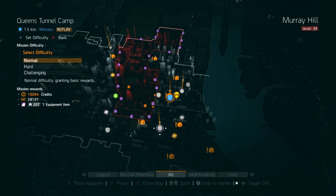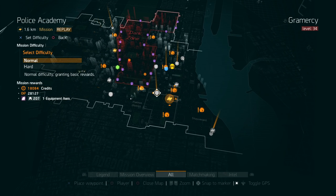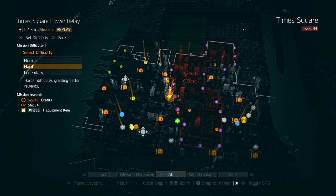Once the global event is active you can apply the modifiers, which gives you GE credits, plus a bonus for completing it on Covert and Strategic modifiers. Police Academy can be done on normal and hard. Time Square Power Relay is one you'll want to farm — if you're tired of farming Lexington, Time Square with a decent team you can run through pretty quickly. You can do this on normal, hard, and legendary.